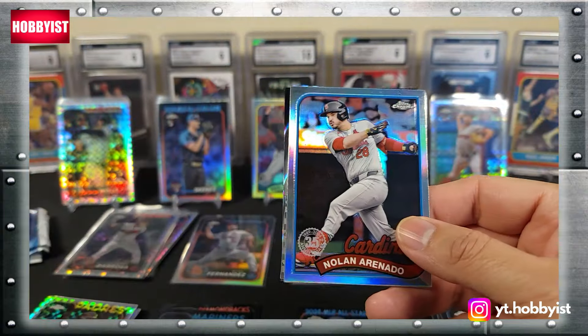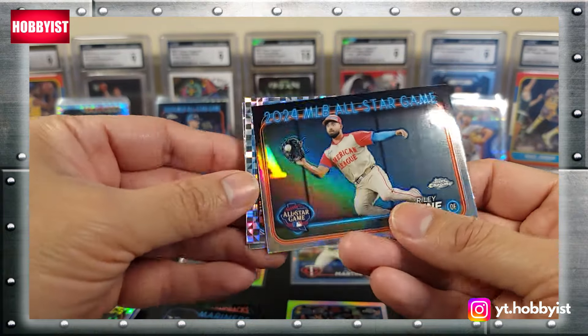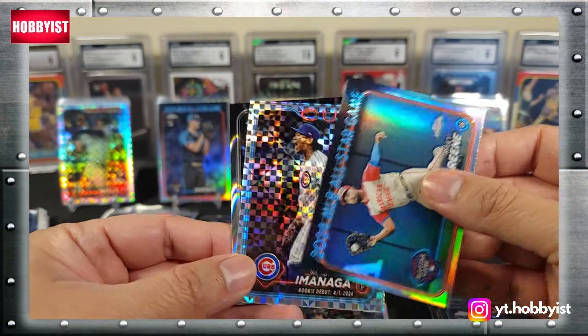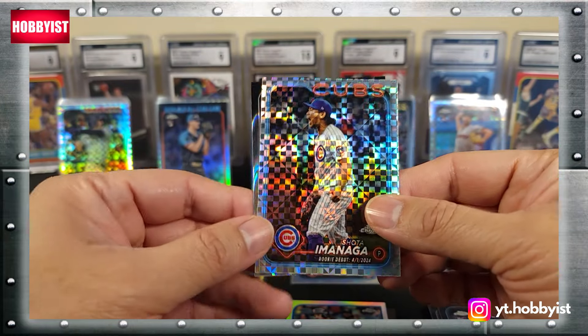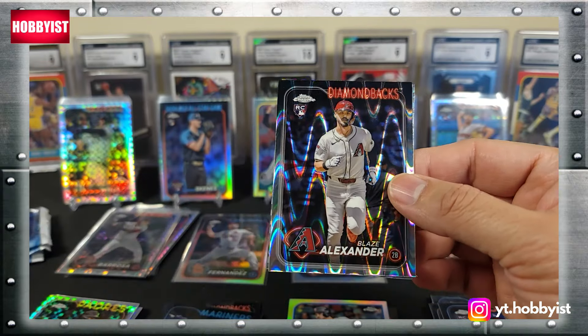Nolan Arenado on the insert, Riley Green on the all-star game insert — that's pretty cool — Shota Imanaga rookie debut x-fractor, and a Blaze Alexander on the ray wave, nice.